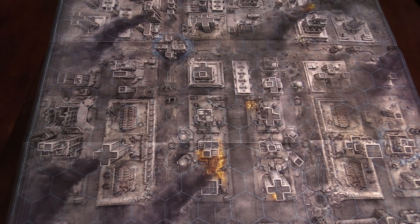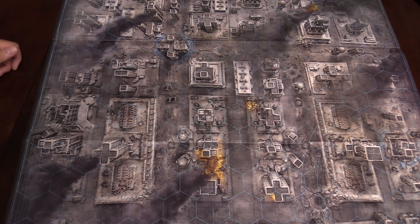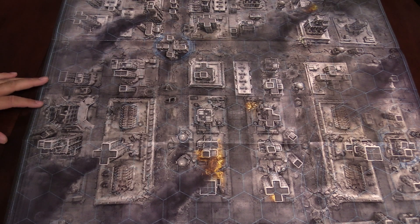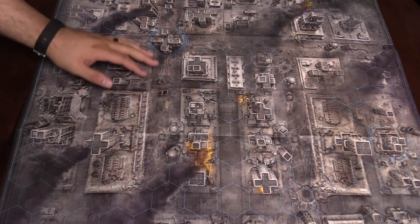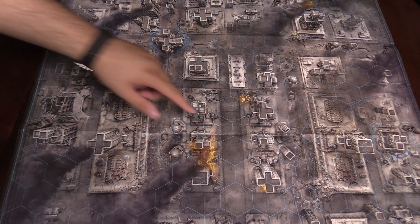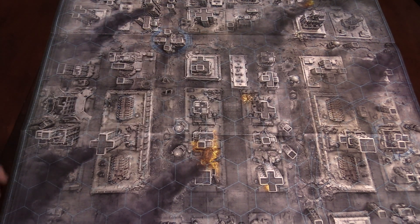Here's the play mat and it's like a giant poster essentially. It's got a really cool detailed cityscape down here and there does look like there's a bit of a perspective shift on the table too. It is double-sided. This one is the cityscape map and there are hexes you can see on top of this map, so you can easily tell where you're going to be maneuvering. It's a pretty good size mat for your playing pleasure.